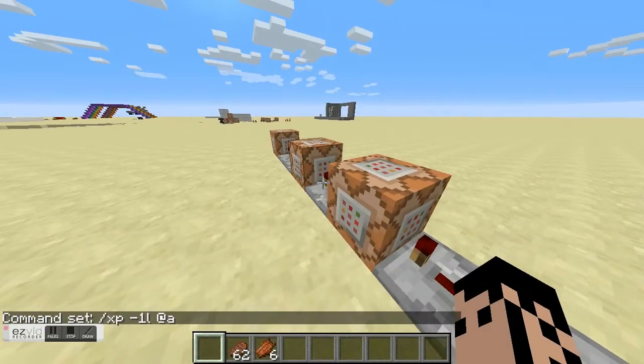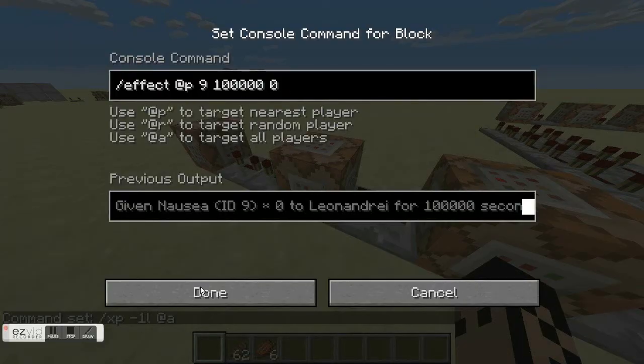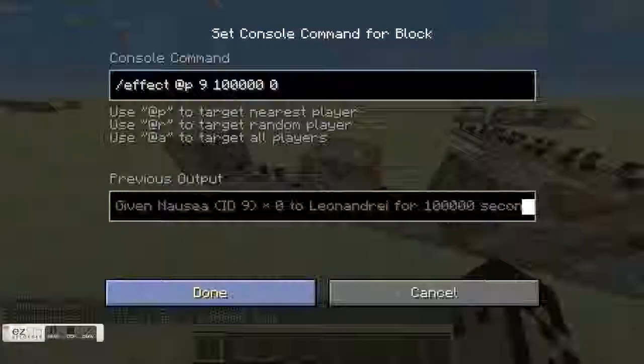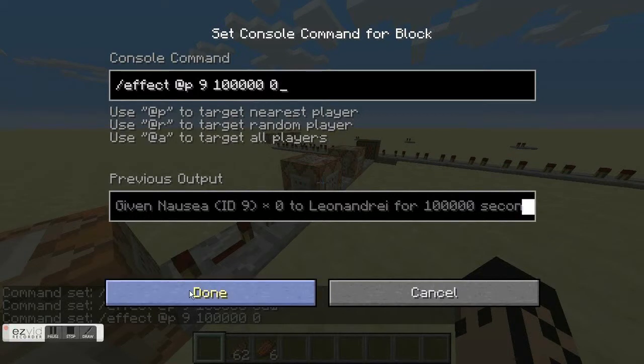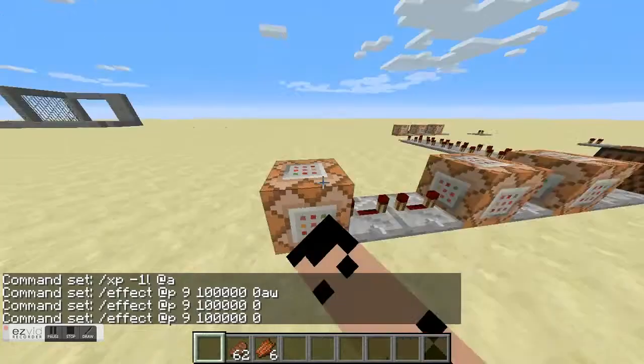That takes away a level to show that your thirst bar goes down, and that gives you the wither effect. So this wither effect happens, and then it gives you the wither effect.